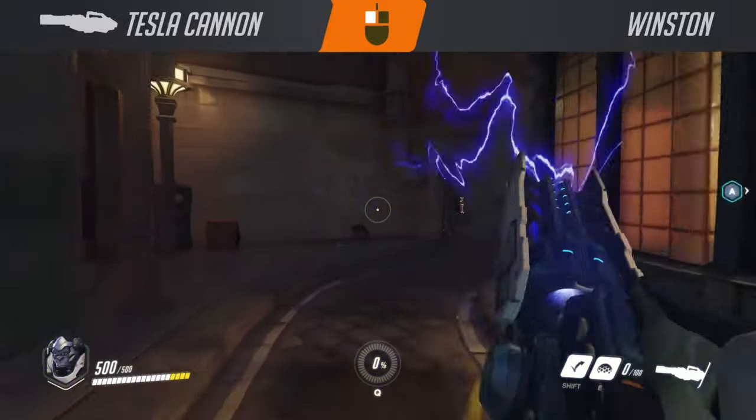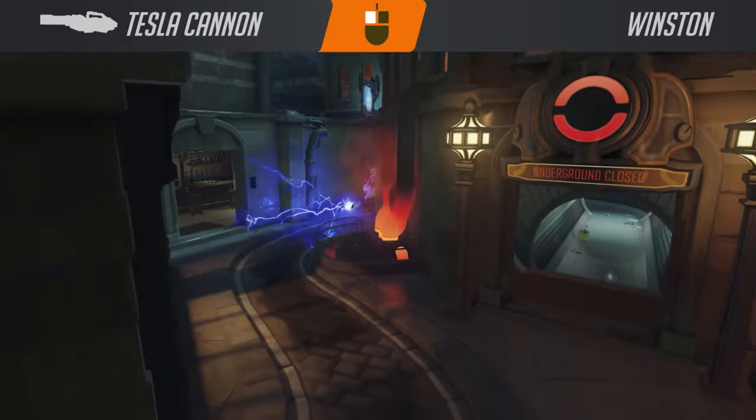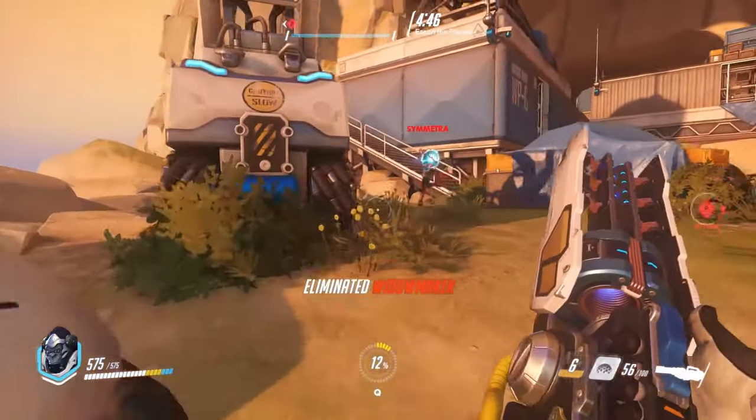Alright, so let's have a look at the abilities. First off on the left mouse button we have the Tesla Cannon. This is a short range electric shot that does damage to enemies that are nearby in a cone forward. You can simply just hold down the left mouse button and his ability will keep on going.